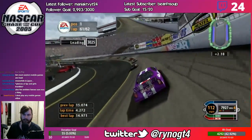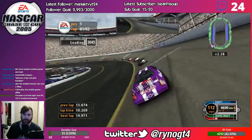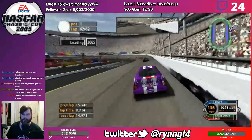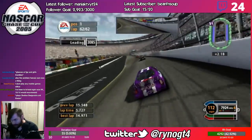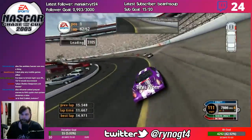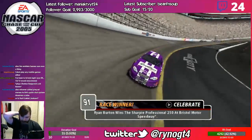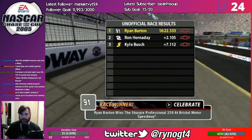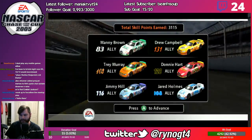Two laps to go. I'll chill behind — I think that's Hermie in front of me. Getting into the Bristol line, doing nice. And around the final turn, another very easy win. Five for five! Hornaday second, Kyle Busch third, Kenseth Jr. in the top five.